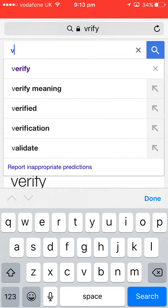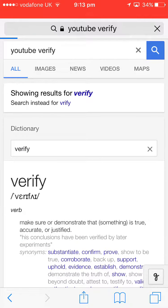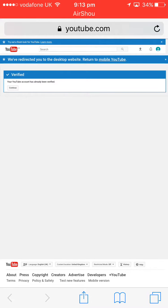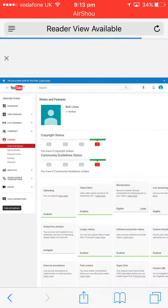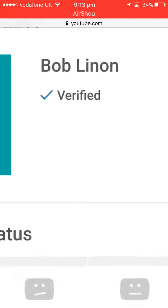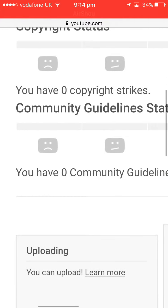Go to YouTube Verify. This will take you to a website looking a bit like this. I've already verified my account, but if you haven't, there'll be a blue button saying 'Verify' — just click that. This will give you longer videos, custom thumbnails, and everything like that.